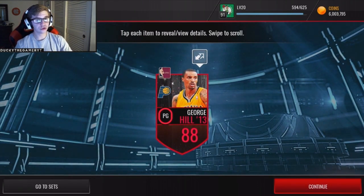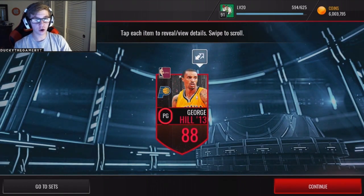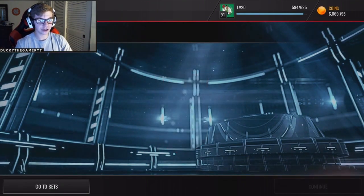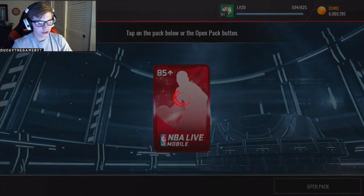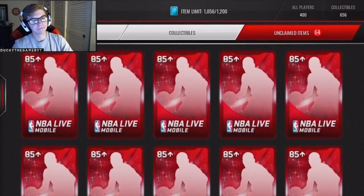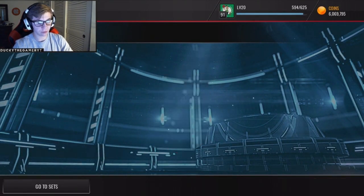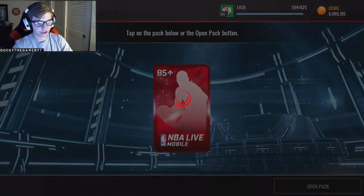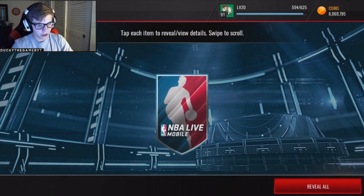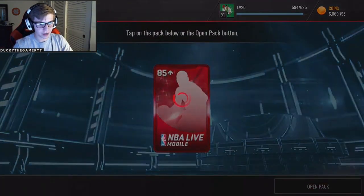Elite player pack — these packs are actually freaking pretty good. I've gotten three pulls over 87, and then there's an 88 George Hill throwback. So maybe the throwbacks are where it's at — just open these packs and get some throwbacks. Sorry if I sound kind of congested. Literally right before this video I wasn't congested at all, I started talking and was like, holy, that's not good. If I sound a little sick, I'm not really sick, I don't even know what's going on.